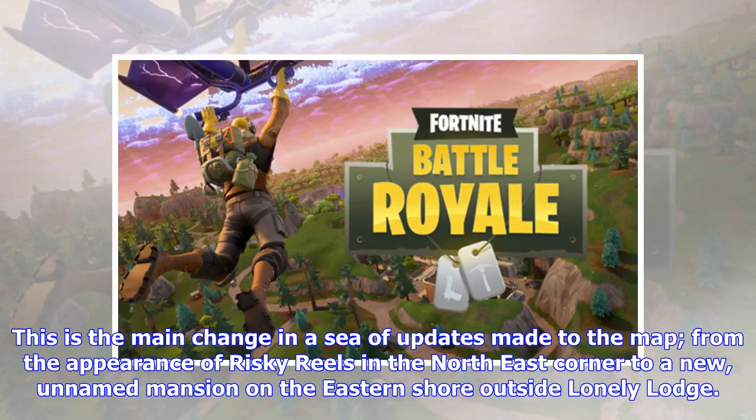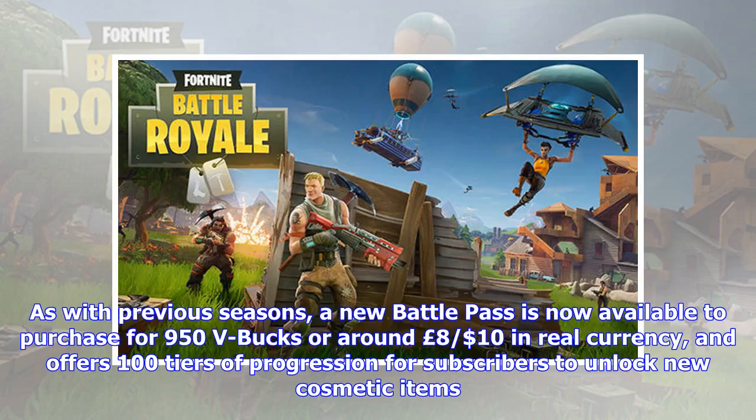This is the main change in a sea of updates made to the map, from the appearance of Risky Reels in the northeast corner to a new unnamed mansion on the eastern shore outside Lonely Lodge.